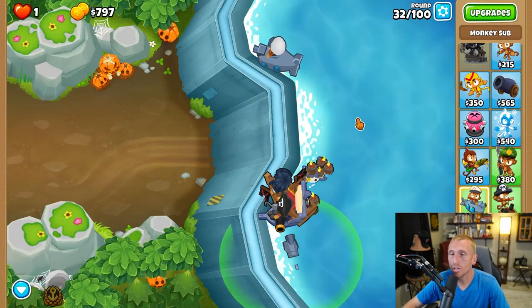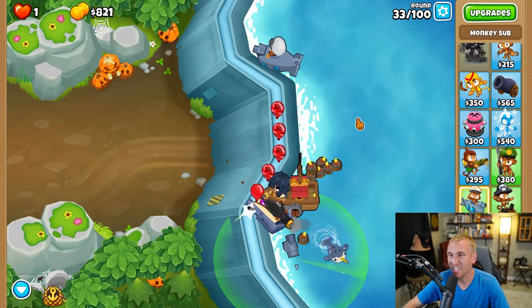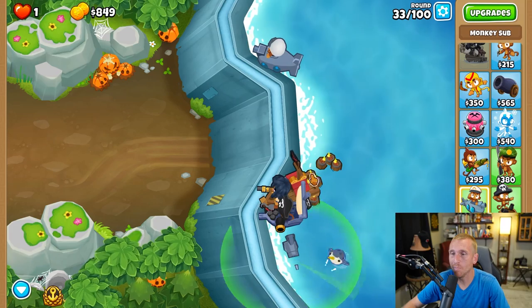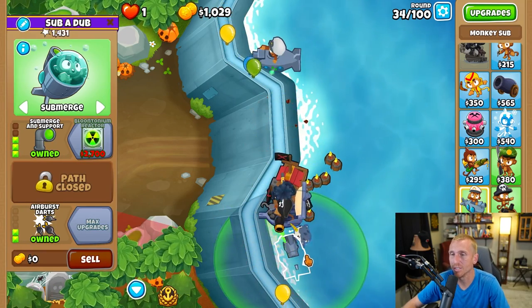For round 33 we're going to submerge our sub. I like to slow it down whenever the yellow ones come in contact because they scare me every single time, but we've gotten them every single time because we went with Air Burst Darts, which is the faster spinning path.